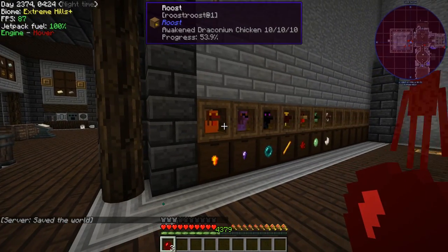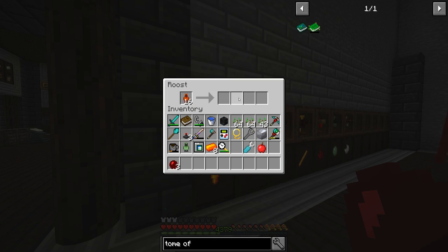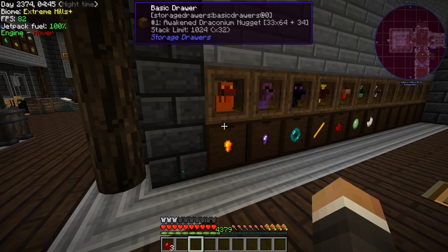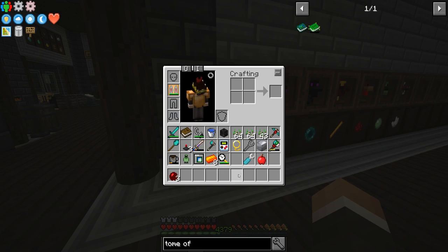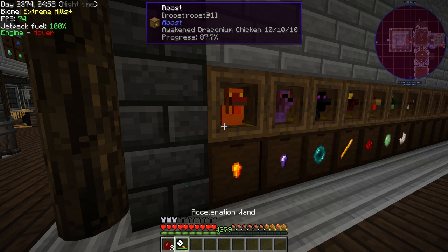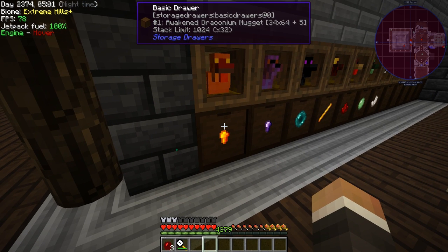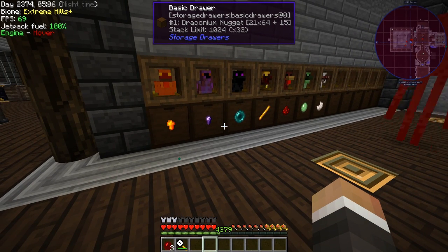At the end of last stream we were working on trying to get the awakened draconian chicken from Roost. We finally managed to get there — it took way too long but we got it. Now it is producing awakened draconian nuggets; we have 2146 of them, which will translate into quite a lot of blocks. All we have to do now is grab our acceleration wand and shift right-click — you can see the progress goes crazy, so we can get as many of these as we want anytime.